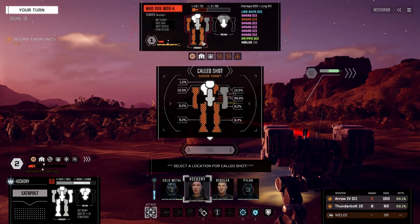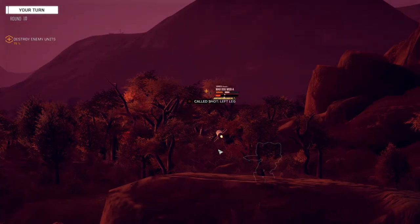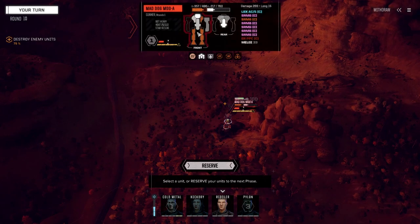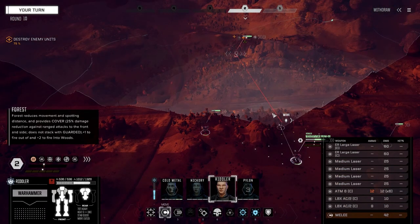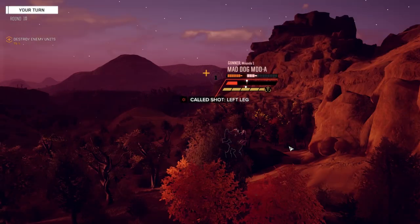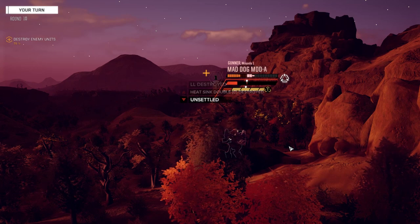We're going to target his leg — just a Thunderbolt, see if we can take the leg. We were shooting for his left leg and got the right arm instead. I'm just going to stay quiet because I don't even know what to say anymore. I don't think it has anything to do with the game — I think it's just RNG. Okay we got one leg I think — scored a critical hit. We're going to target the other leg this turn.